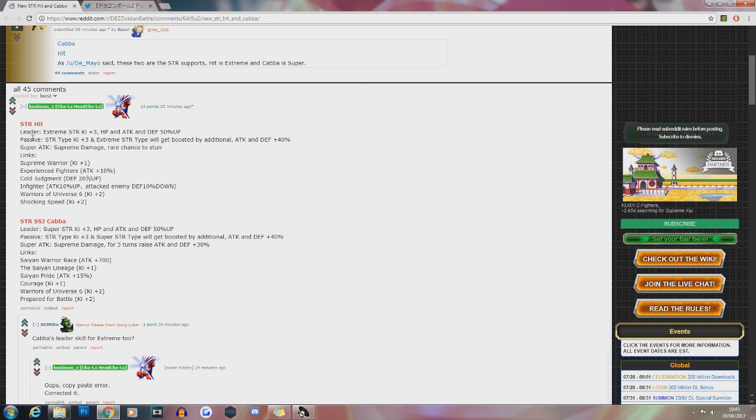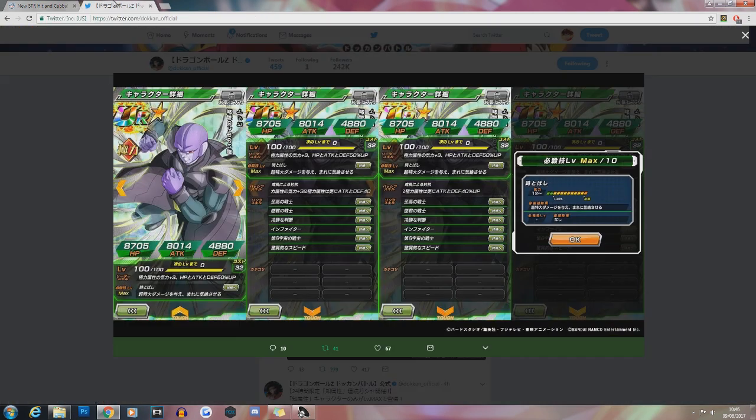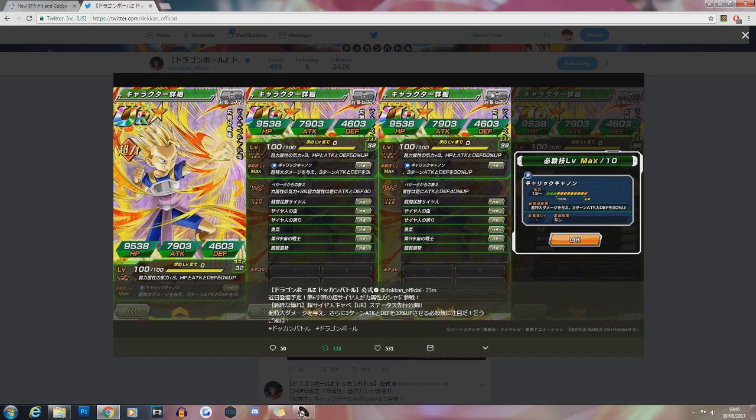Moving on to STR Super Saiyan Cabba. His leader skill gives ki and a 50% stat boost to Super STR types, and his passive gives ki and a 40% attack and defensive boost to Super STR type — the opposite of Hit essentially. His super attack causes supreme damage and raises his own attack and defense by 30% for three turns. His links are Saiyan Warrior Race, The Saiyan Lineage, Saiyan Pride, Courage, Warriors of Universe 6, and Prepare for Battle. He is missing the Super Saiyan link.